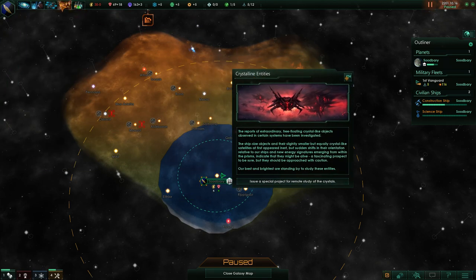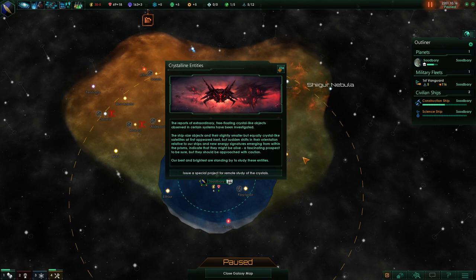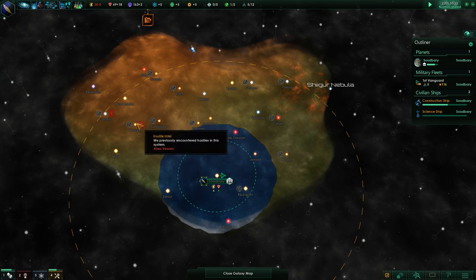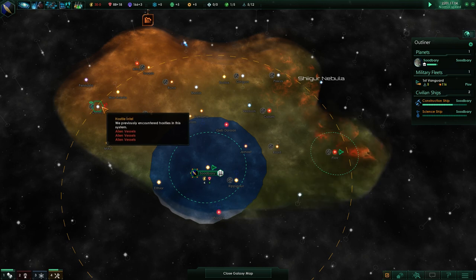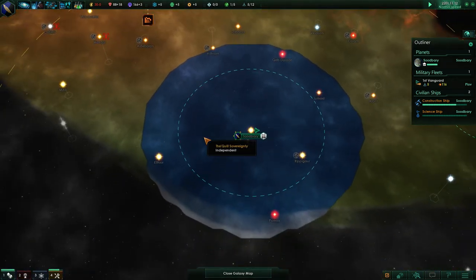The beta aliens are the crystalline entities. Reports of extraordinary free-floating crystal-like objects observed in certain systems have been investigated — the ship-sized objects and their smaller crystal-like satellites at first appeared inert, but sudden shifts in orientation and new energy signatures indicate they might be alive. This will start a new special project — a physics one — so I'll go ahead and do that side by side with the others. Next time we enter these systems, the exclamation marks will be updated to the correct alien type so we can plan things. Crystal entities tend to go in trios; this one has a strength of about 105.